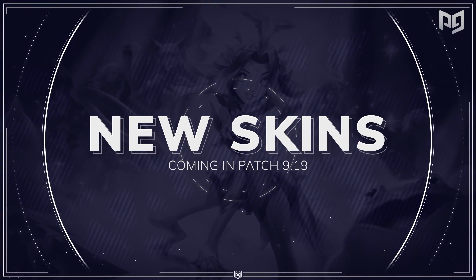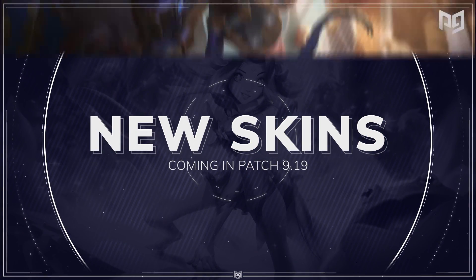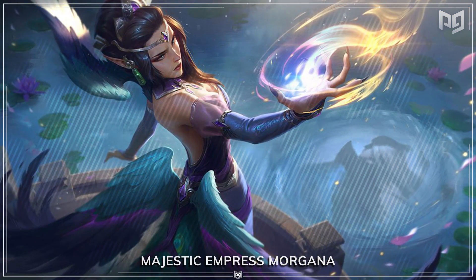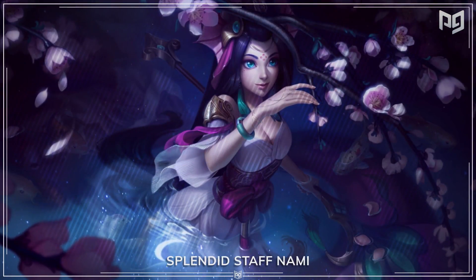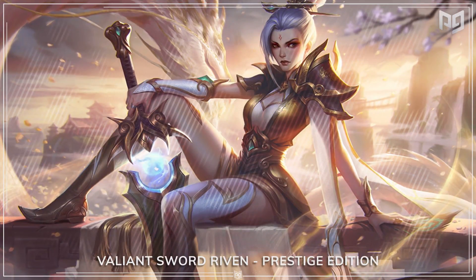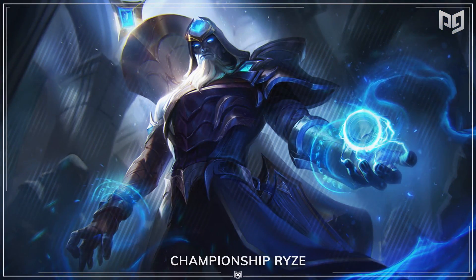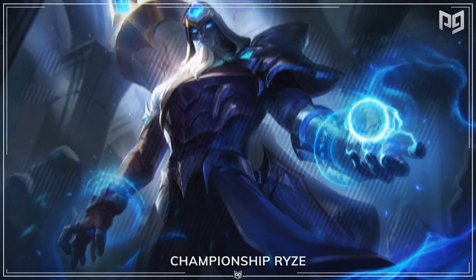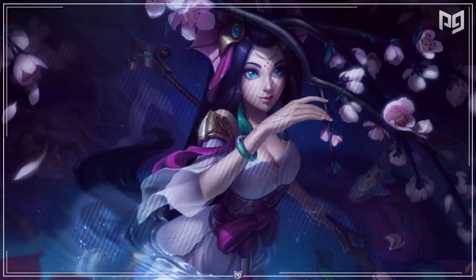First things first, there's going to be a few new skins joining us on the rift this patch. We have Hextech Amumu, Majestic Empress Morgana, Splendid Staff Nami, and then we have an amazing Valiant Sword Riven and also the Prestige Edition Valiant Sword Riven as well. And finally we have Championship Ryze. These skins look so good so make sure you guys have enough RP for them.